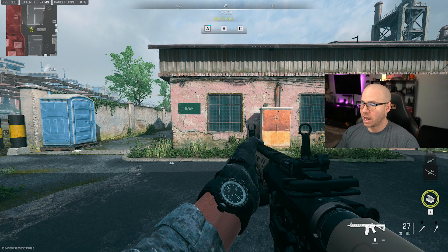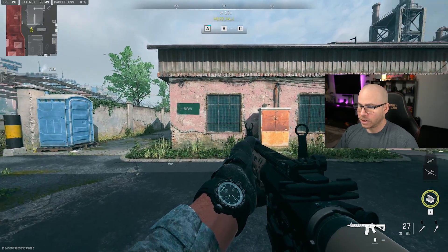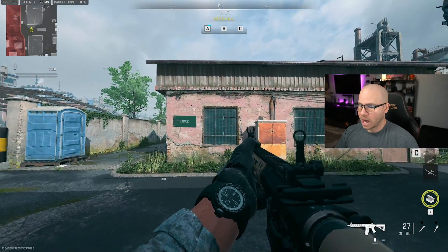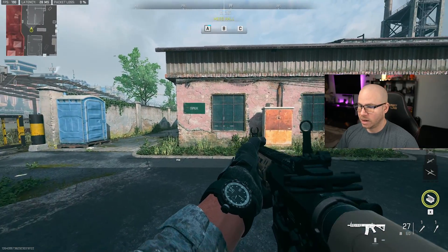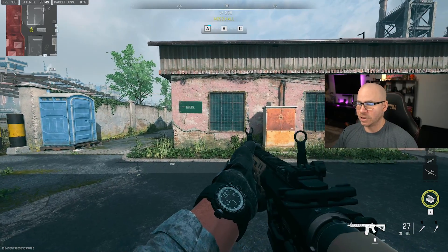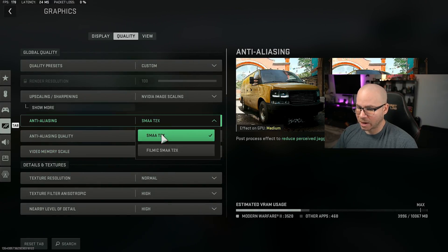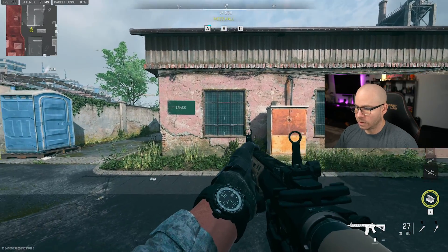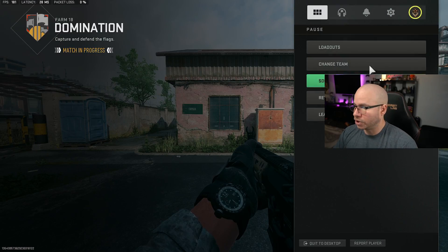I'll show you the difference with anti-aliasing. You can see the game as it is now. With the other setting, as you're backed up and moving side to side, the window has a little pixelation effect. My frames went up a little bit but not too drastic, and you really don't want that. So we're switching that back — now when I'm moving, there's literally no motion within the window. It's pretty solid and that's exactly what you want.